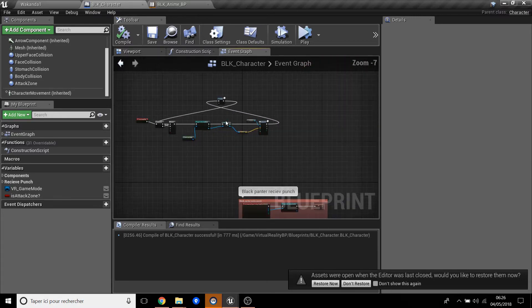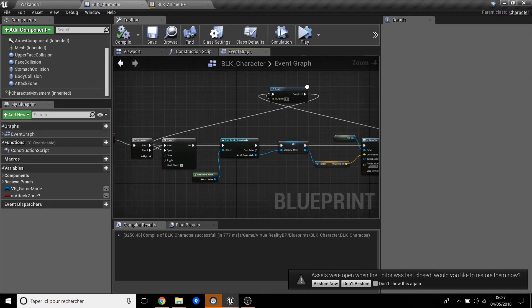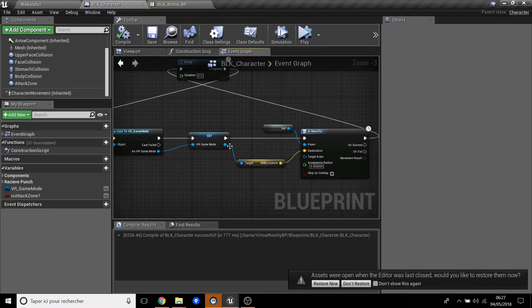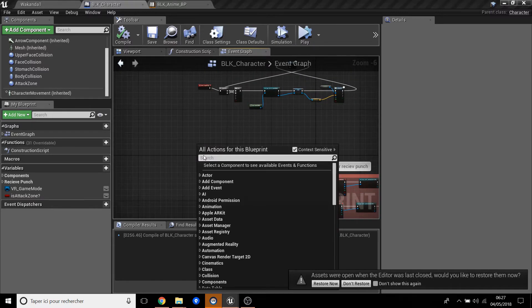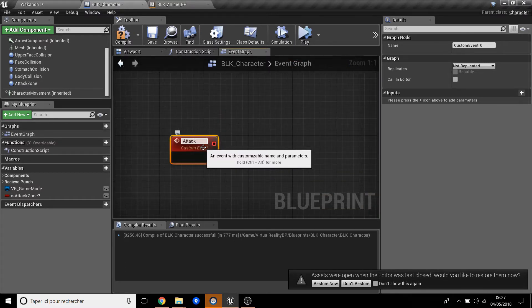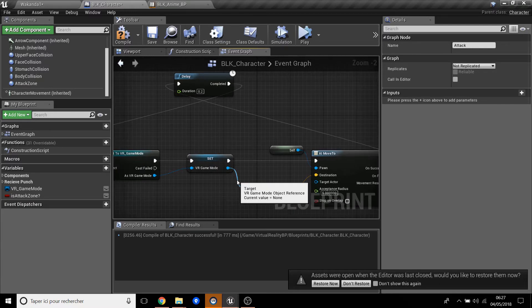Now we go back and work on the custom event tick. Like in the previous video, we enter the gate. We do a branch: if we are NOT in the attack zone, we will chase the VR headset using the AI movement with running. If we ARE in the attack zone, we do the attack node.